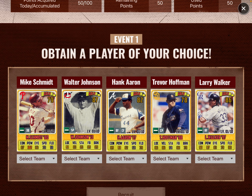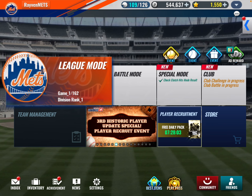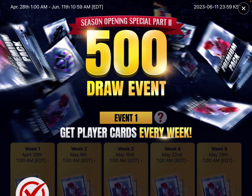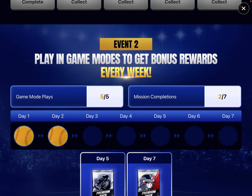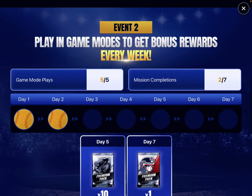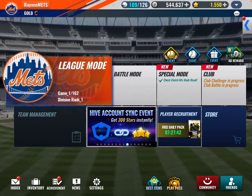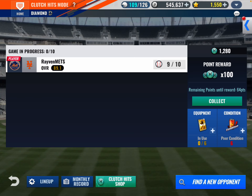I don't know who we're gonna take yet — we have Hank Aaron as an option. We still have two more days to make that decision. Then we have this event right here — I completed day two, and by day seven you get what looks like an all-player premium pack. I won clutch hit mode 112 to five, so let's collect that.